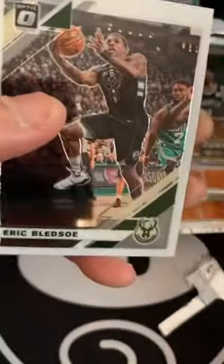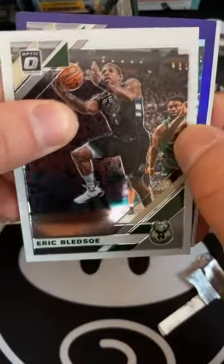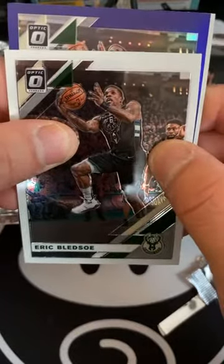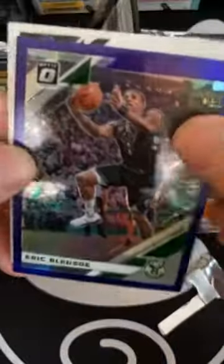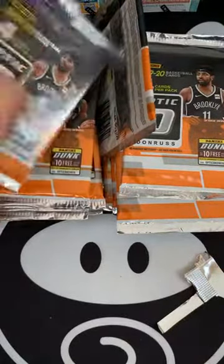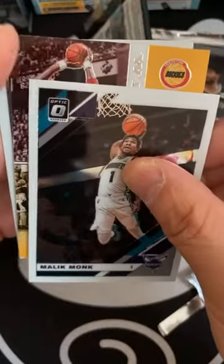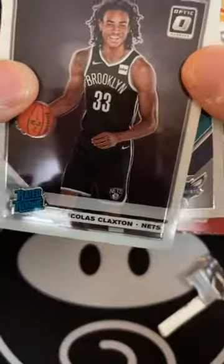We have Ken Bazemore, Eric Bledsoe — oh, a purple refractor already! Doesn't look like a rookie. My guess is it looks exactly like Eric Bledsoe — wow, what a guess. Sort of a purplish blue. Pack number two: Jamal Murray, Malik Monk, Rockets — Hakeem — hey, look at that. And a rated rookie of Nicolas Claxton.